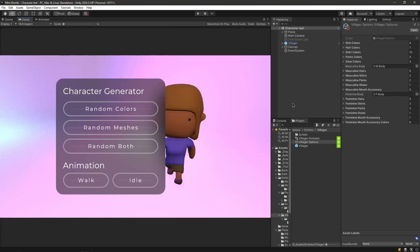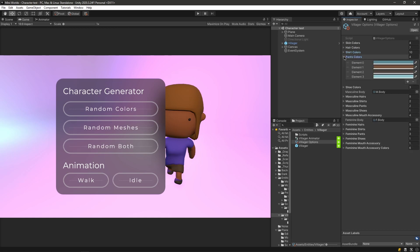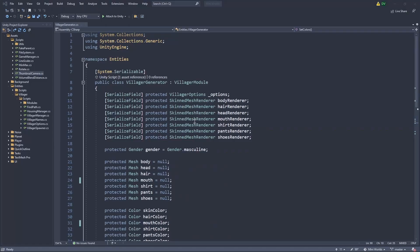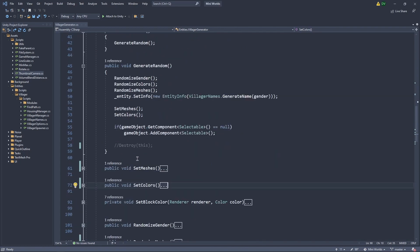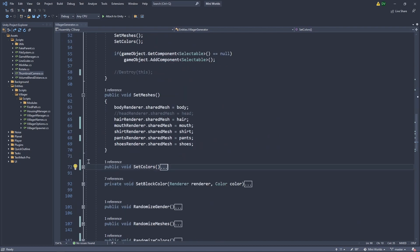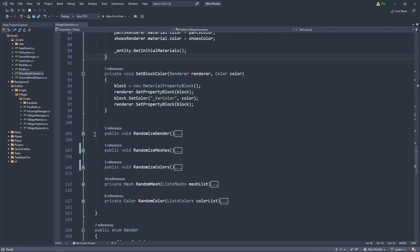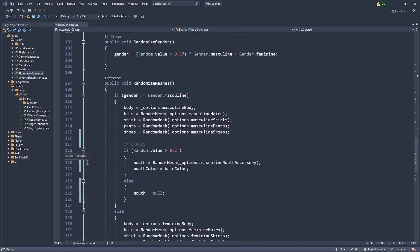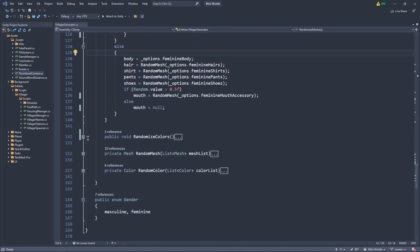Now that I'm done with Blender, I can go into Unity to create a script to mix and match body parts and pick random colors. To keep my code clean and have all the options in the same place, I created a scriptable object for the villager options. This contains all the different meshes, as well as lists of the colors those meshes can be. When a new villager is spawned, a villager generator script is called — it will randomly pick a gender and assign the right body mesh. It picks colors from each of the lists of skin, hair, mouth, shirt, and shoe colors. It then randomly assigns the hair and an outfit, and for the guys there's a chance they will have facial hair, and for the gals there's a chance that they have full lips.